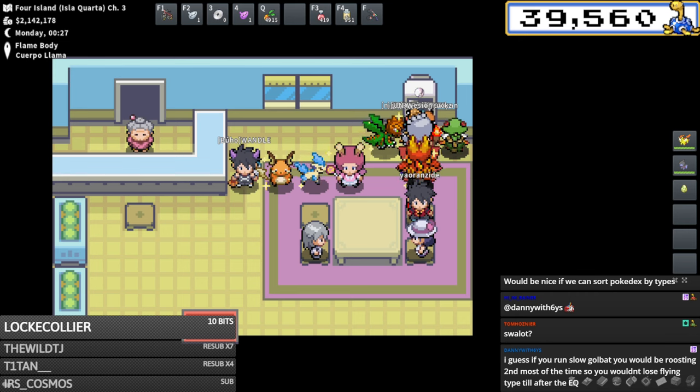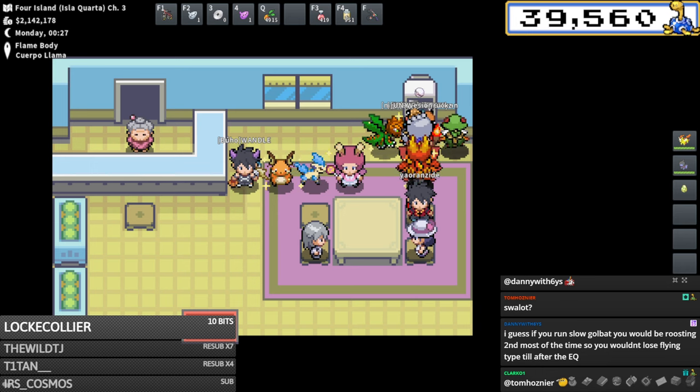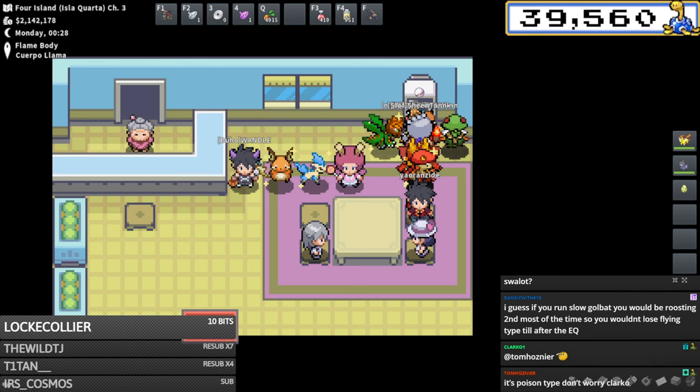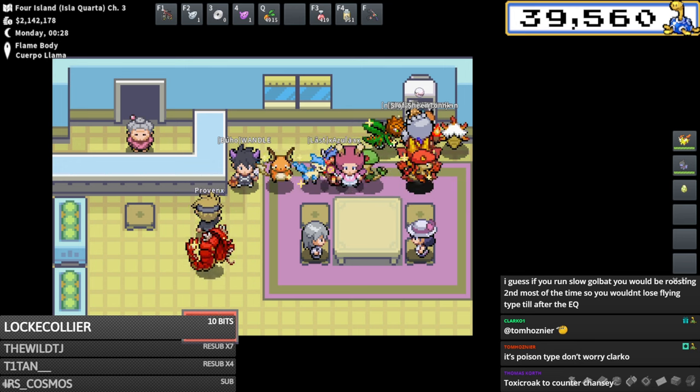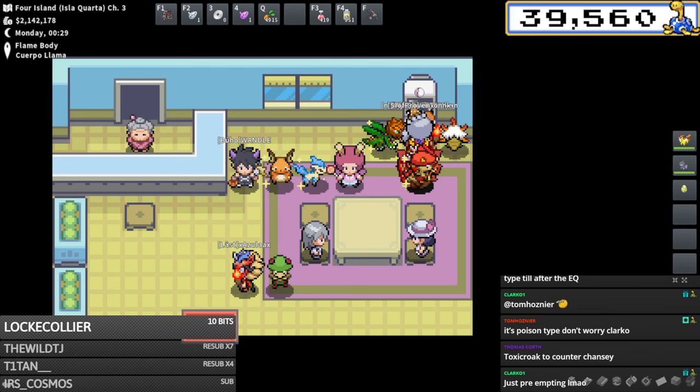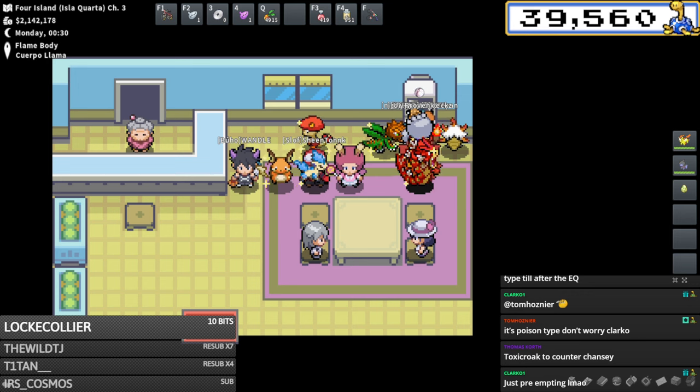You could run Amoonguss but I don't know if you gain too much - it's still weak to ice. Amoonguss could be a good counter to EQ users though. Quillfish with Intimidate is doing well in NU right now. Does Scolipede get Speed Boost? No, Scolipede doesn't get Speed Boost in Pokemon yet - never mind, don't use it. Toxic Croak - I'm not familiar enough with it to really qualify how strong it really is.